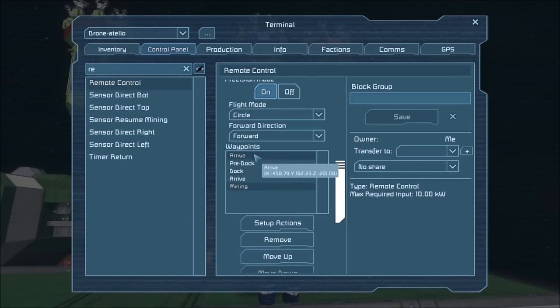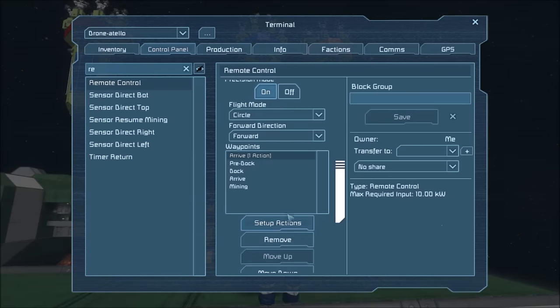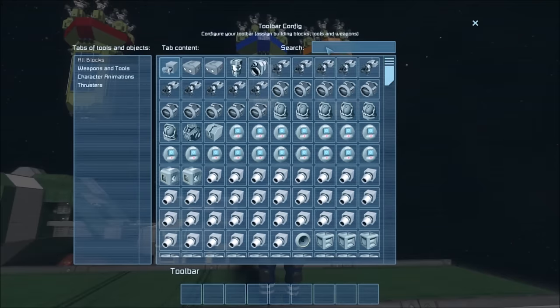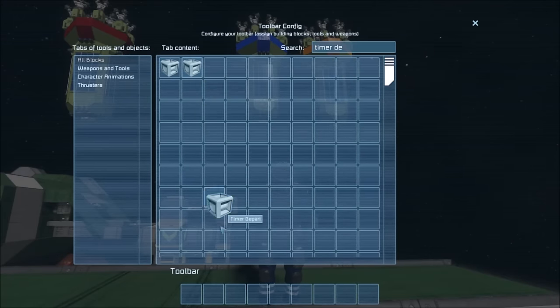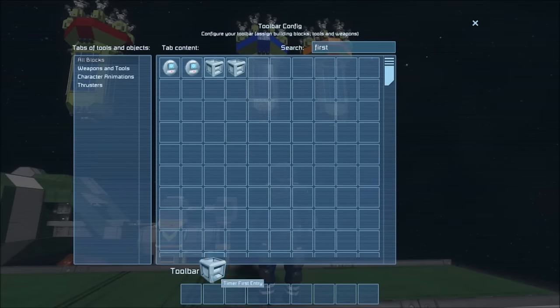At the arrive waypoint, we have a timer block called 'timer arrive', which we will trigger now. The pre-dock has no action. The dock waypoint has a timer called 'timer dock', which we will trigger now. The second arrive waypoint, the depart waypoint, has a timer called 'timer depart', which we will trigger now. And the mining waypoint has a timer block called 'first entry', which we will trigger now.